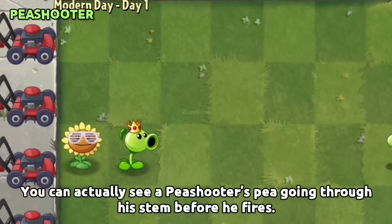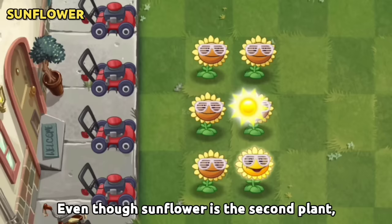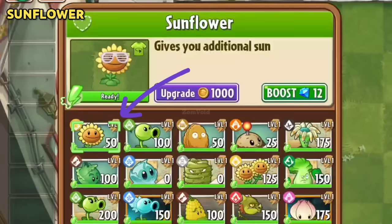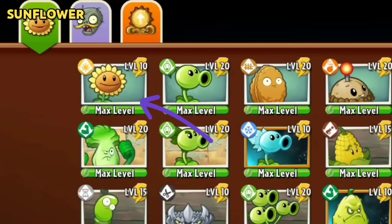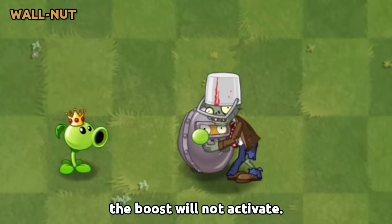You can actually see a Peashooter's pea going through his stem before he fires. Even though Sunflower is the second plant, she is the first seed packet in the seed selection screen and in the almanac. If you have a boosted Walnut and place him on an already damaged Walnut, the boost will not activate.